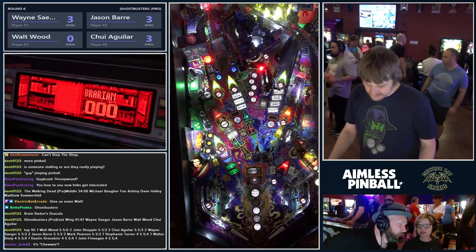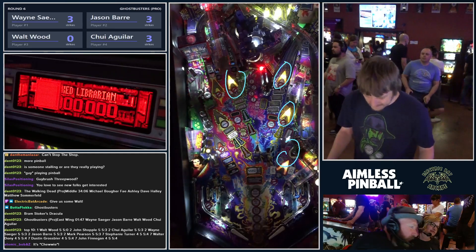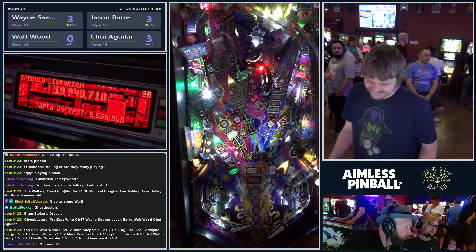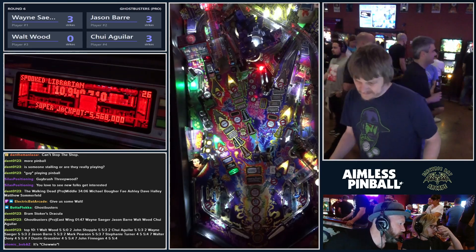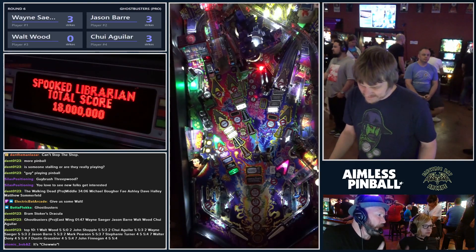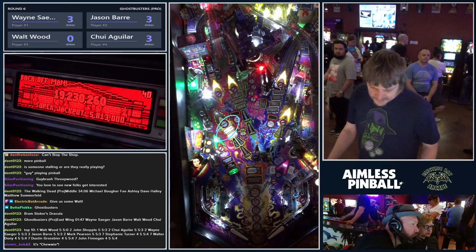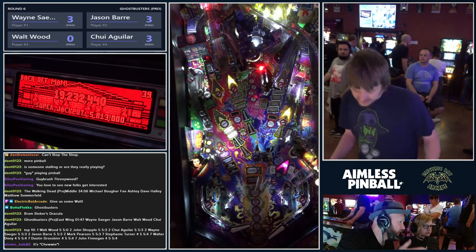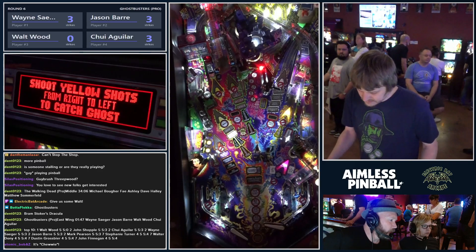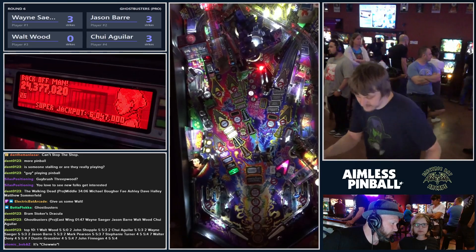The rig is on wide body mode so it's pretty good. He's gone into the Scared Librarian mode where there are four shots lit — you just have to hit any of them a few times to get through the mode. He's not playing the mode for points right now, he's playing to complete it. In the current version of code, if he drains his ball he'd still get credit for the completion — it shows as complete, so you don't have to go back into it.